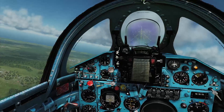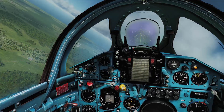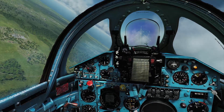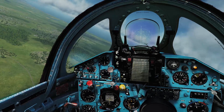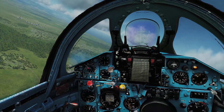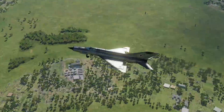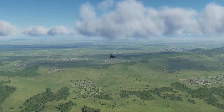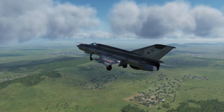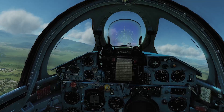Because the MiG-21 has very poor slow-speed characteristics and is very unstable, I practice what we do in real life — it's called slow flight. You get the plane below approach speeds with flaps down, gear down, dirty configuration, and you practice flying it. It's boring to watch but it's essential — you need it in order to control this airplane at low speeds, and that's because we need to land this airplane.